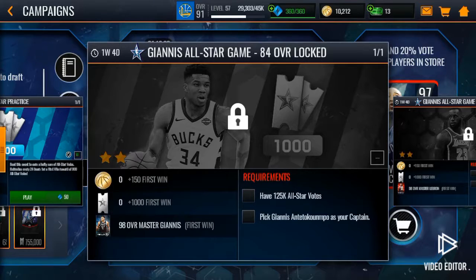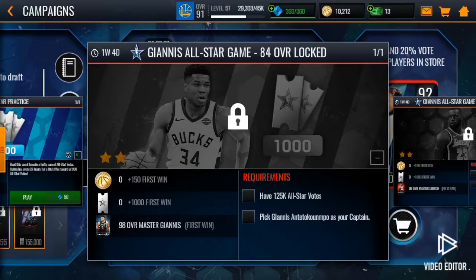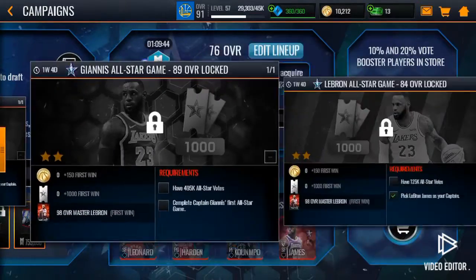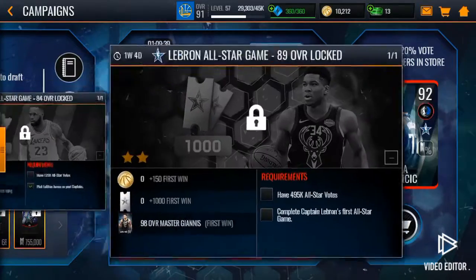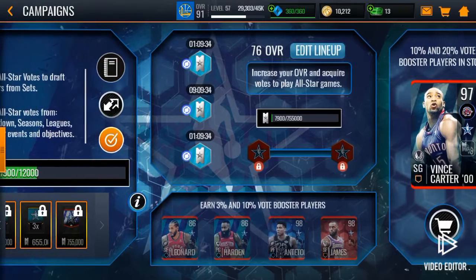Here are the live events — these give you votes. You have to get 125,000 All-Star votes total to get the 98 Giannis or 98 LeBron. For this account, I picked LeBron because I need a small forward, but eventually you're going to be able to get both.